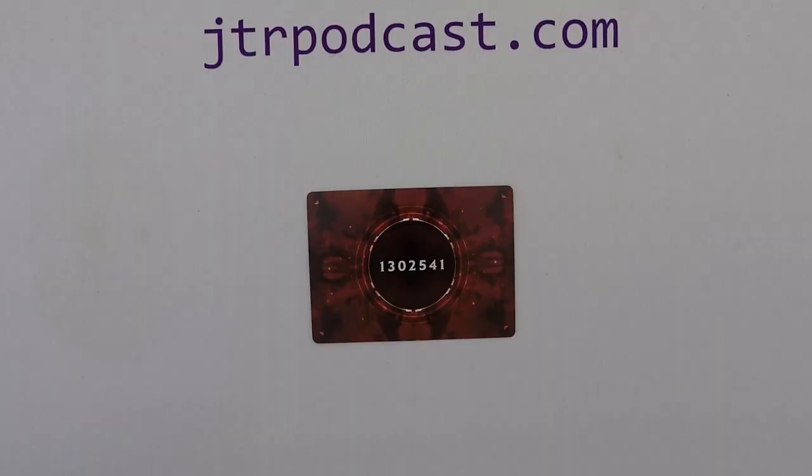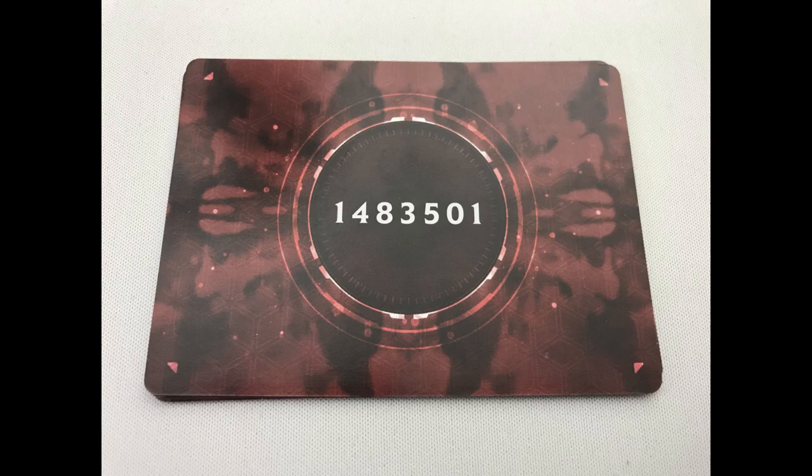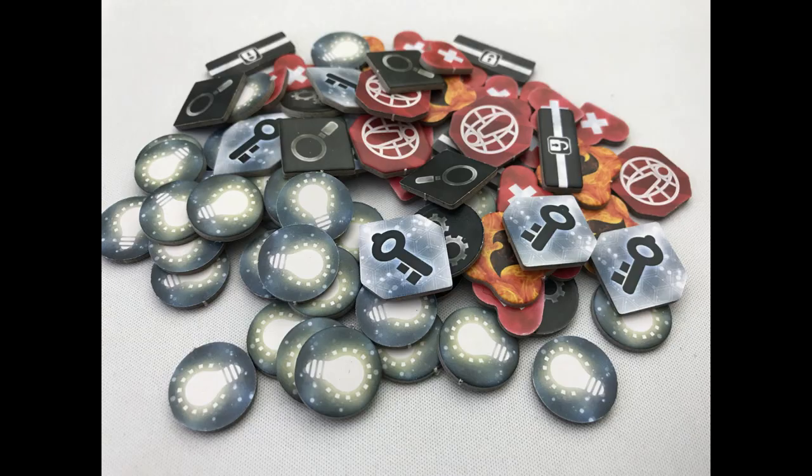Choose one random ID entity from the rest without looking at it and place it face down — this is the Prime ID. Shuffle the five blue-backed clue cards with the matching number and place them on top of the Prime ID card. Put the other ID entities into a separate stack, including the chosen starting card. Put the sideboard next to the game book and add the safe marker to the slot underneath. Put the rest of the cards and tokens out on the table, and now on to player setup.